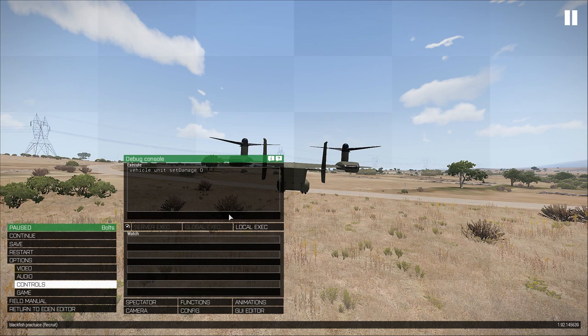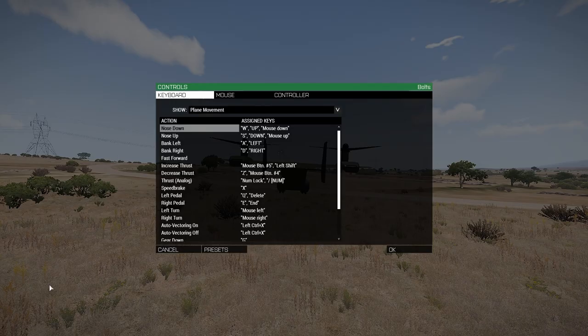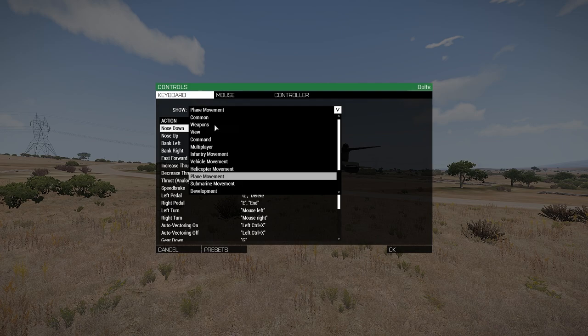Hey, what's going on guys. In today's video I'm going to be showing you how to combat land the Black Fish in Arma 3. First of all, what you want to do is edit your controls.